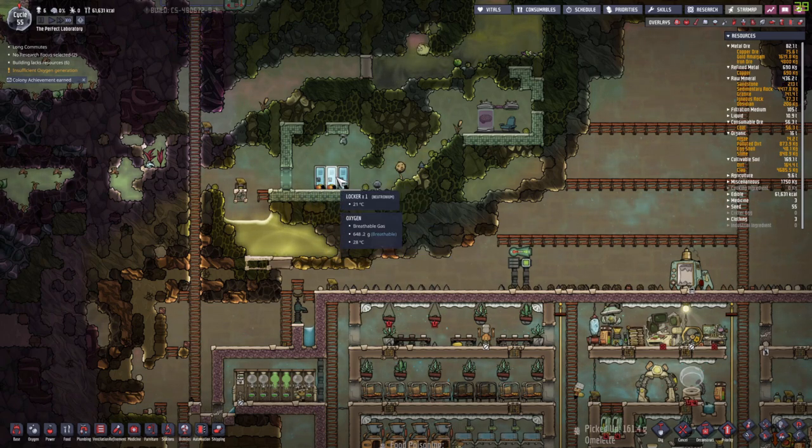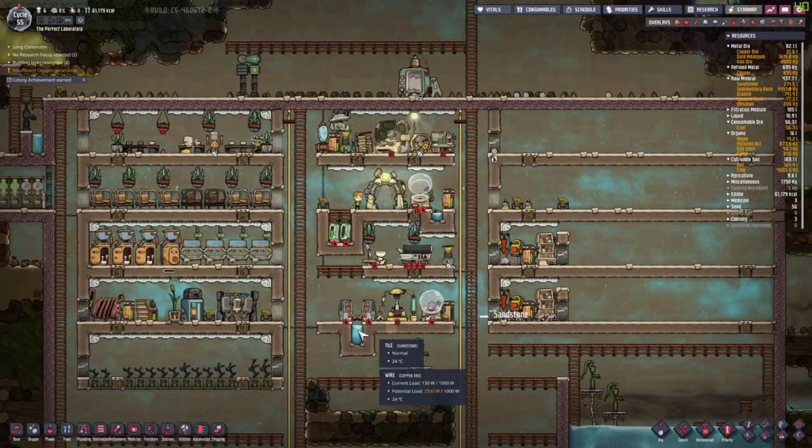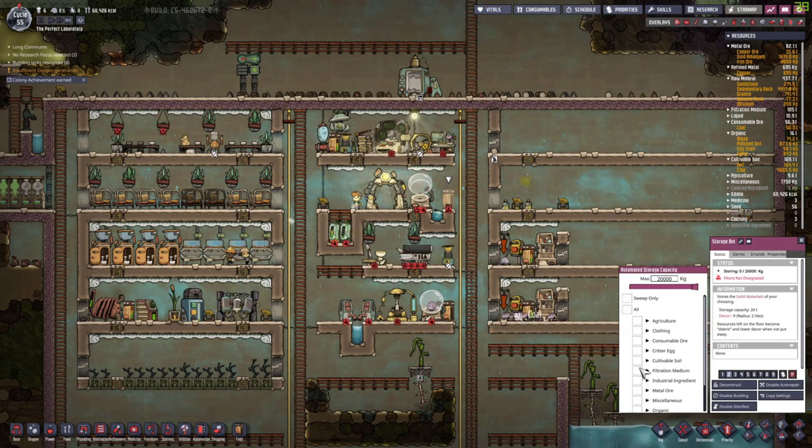I want to store the clothes but not in here — let's store them here. We still have copper in here; that's not necessary. We can store our copper in here. So let's also sweep this up.